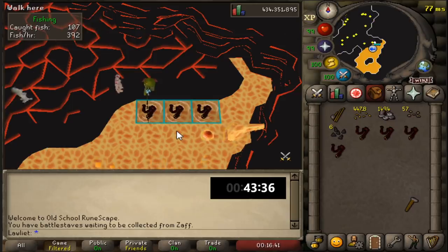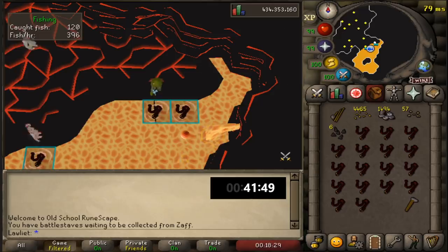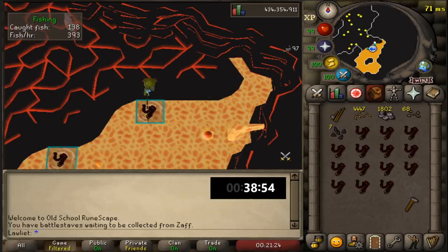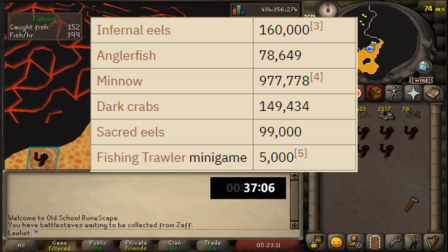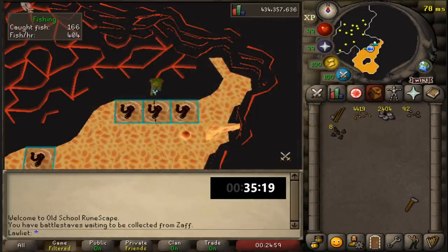As far as future fishing training, whenever I'm going for the pet, I think I'll still stick to the sacred eel spot because it's a lot easier to get there. Instead of coming to this area, I have to take the fairy ring and then run a pretty great distance to actually get here. Talking about the fishing pet, it is apparently a 1 in 160,000 drop here at Infernal Eels as opposed to the 1 in 99,000 drop at sacred eels. So maybe I'll buy 99,000 dark fishing bait, try my luck at sacred eels, and if I use all the bait, then try my luck here at Infernal Eels.